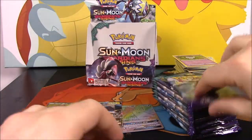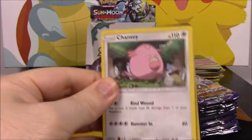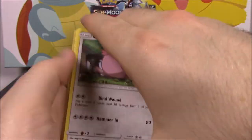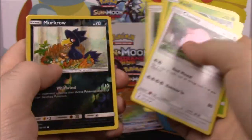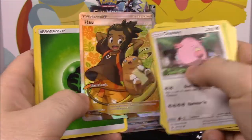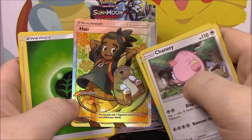Enhanced Hammer — bring down the hammer! Oh, it's a Chansey. There's the code, it's a white code, tilt for something good. We got a Murkrow as our first holo — and a full art Hau! Normally I'd be super excited, but I got a full art from this set already.